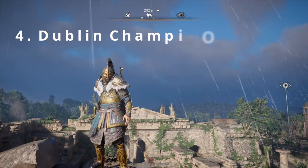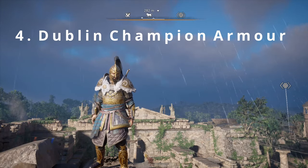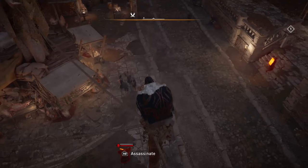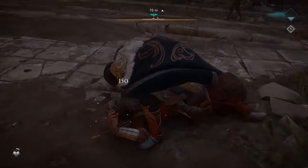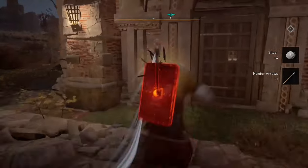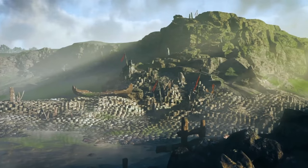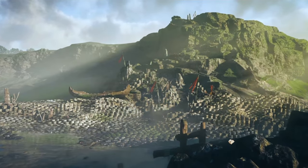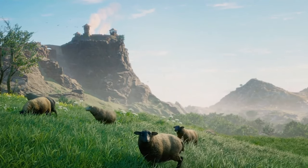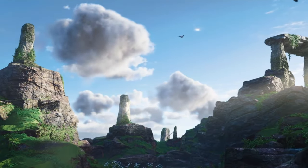Next up, we have the authentic looking Dublin Champion armor set, which you'll only be able to get if you've got the Wrath of the Druids expansion pack. The perks include an increase to range damage and stealth damage — fantastic if you like to play a little more stealthily and use your bow. These pieces are scattered across the relatively small map of Ireland, and if you need some help finding them, then check out my previous video on screen now and in the description.